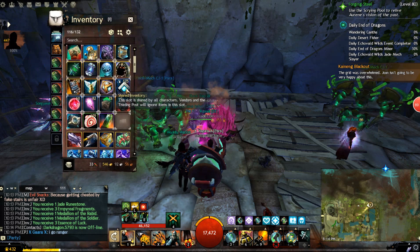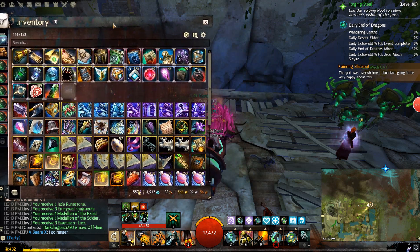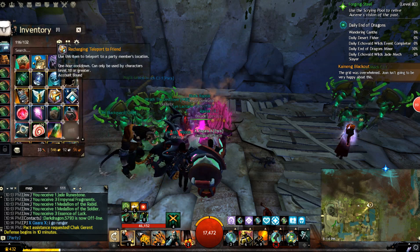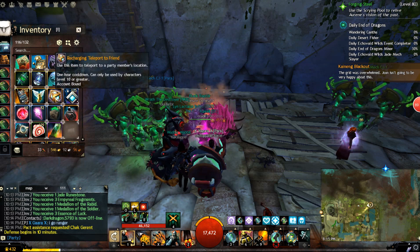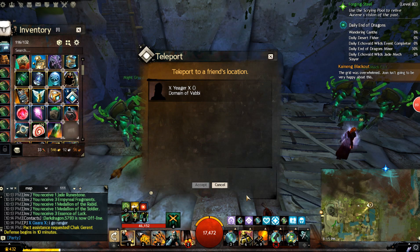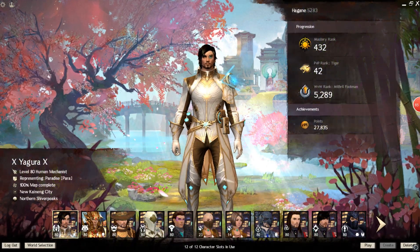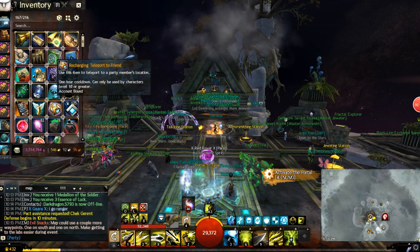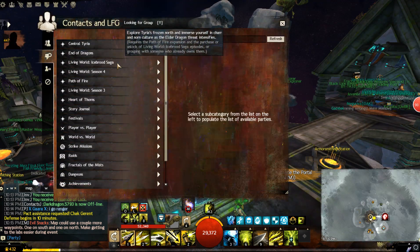That's why I have it in my shared inventory — you buy it, put it in your shared inventory, and now every character can use the same item. Each character will have a separate cooldown. This is the perfect way to use it. Remember: double click on it, choose a party or squad member, press accept to teleport to them — they have to be online — you will get the cooldown and it is character-specific. For the lazy mode, as you can see here, if I change character and go to my Ranger, I do not have the cooldown and I can simply teleport to my friend again.